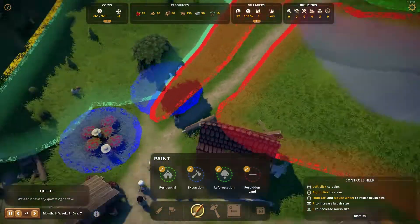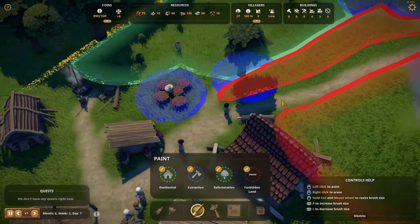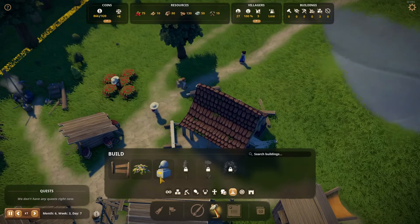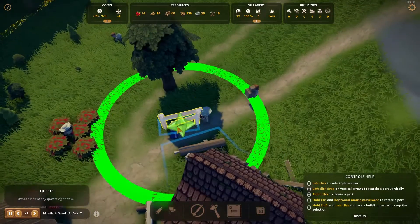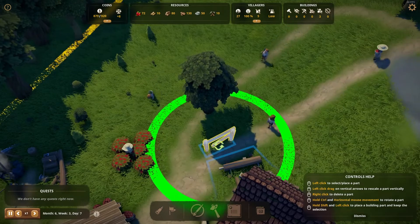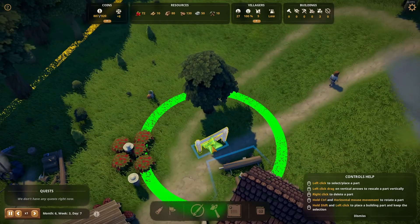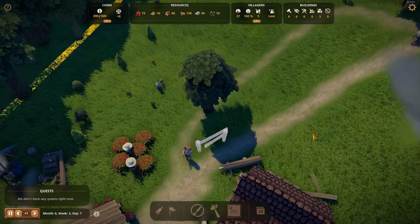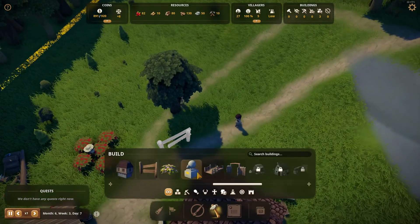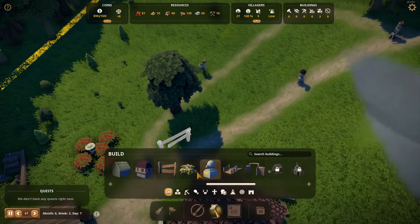I was thinking I could put like a fence. Let's do that — let's just add in some decoration. Is it decoration? Yeah it is, look at that. Let's stick one like this. Wait, that looks redonkulous. Is there a better one? Nope, that's what we're stuck with.